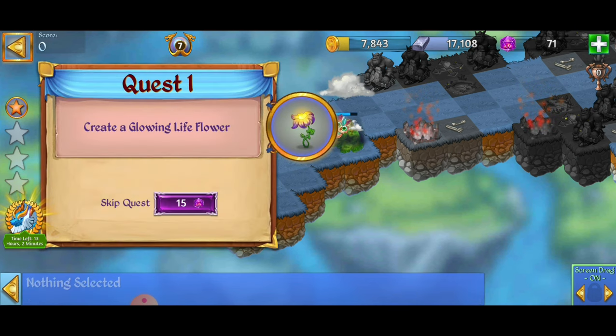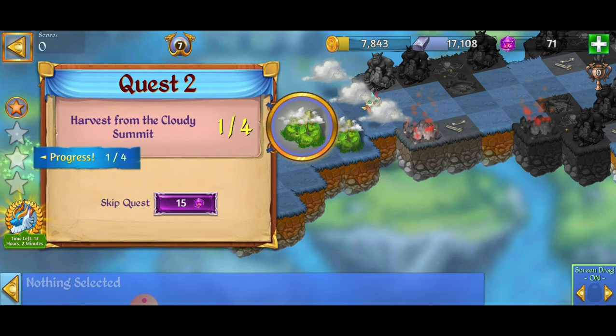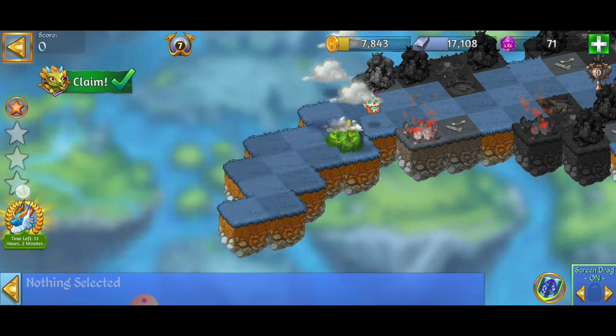When it comes to the quest, we're going to have to create a Glowing Life Flower. We're also going to have to harvest the Cloudy Summit four times, and to destroy seven Zomblins.